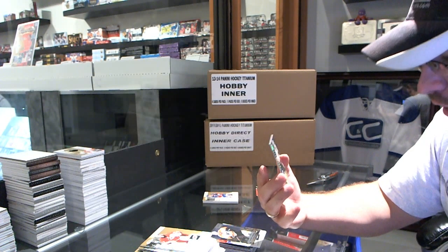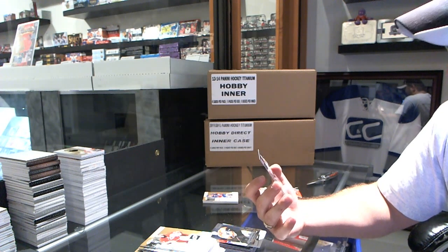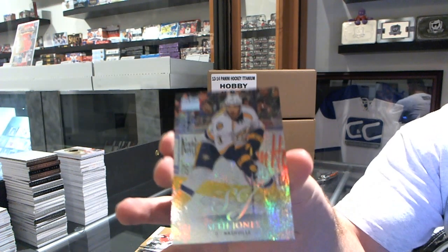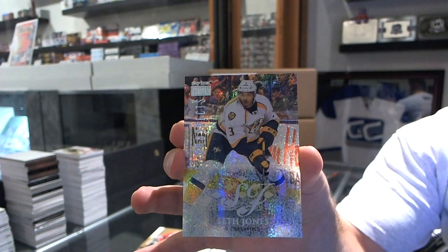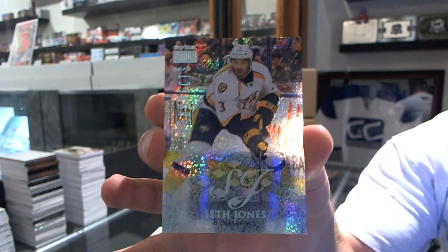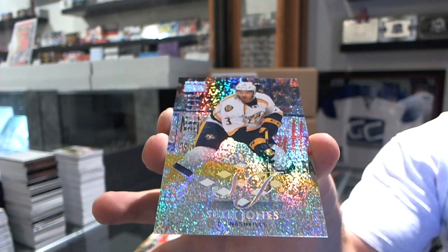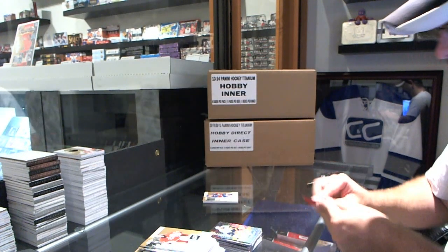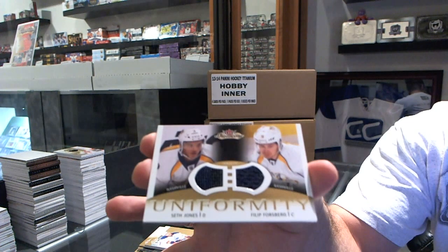For the Nashville Predators, number 2 of 5, Skybox Prospects Rookie, Star Ruby Platinum. For the Nashville Predators, Seth Jones, 2 of 5. Seth Jones — that's pretty, that's beast. For the Nashville Predators, Phillip Forsberg and Seth Jones jersey.